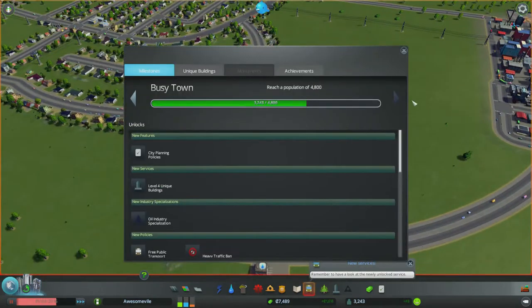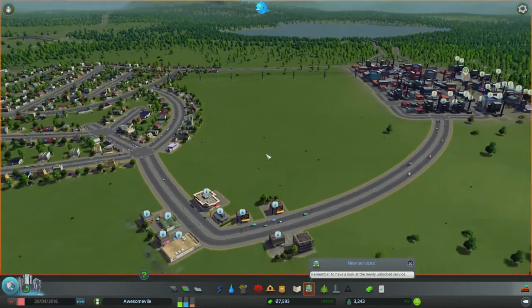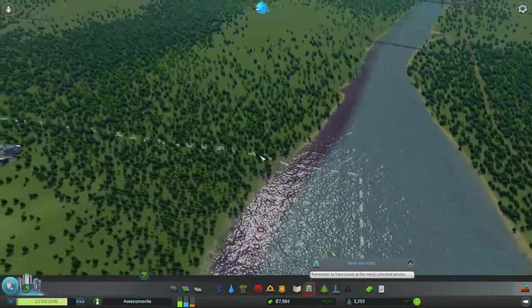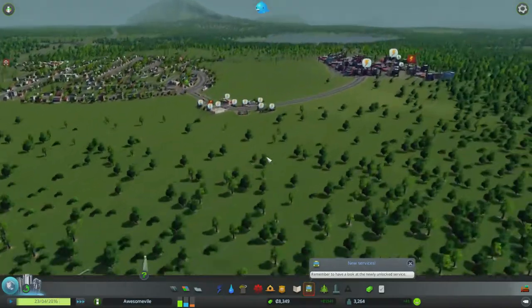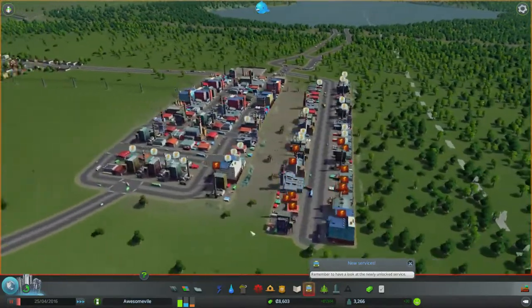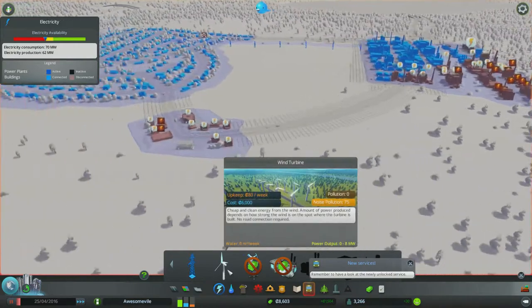What's the status of our city, size-wise? 4,800 is the next upgrade. What was that noise? Sounded like an aeroplane. Holy pollution! Demand for housing is going up, just as I thought, because we've got more industry. Oh poop — we've run out of power. We're in a bit of a predicament here — we're going to have to borrow some money.